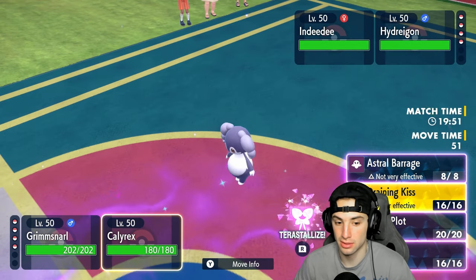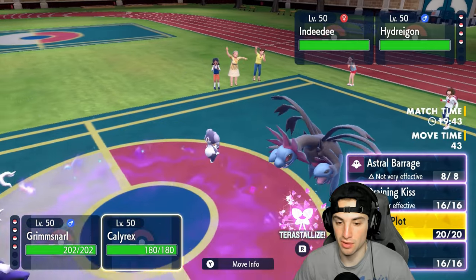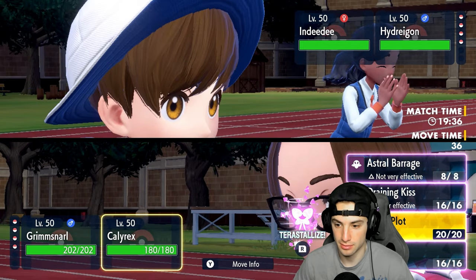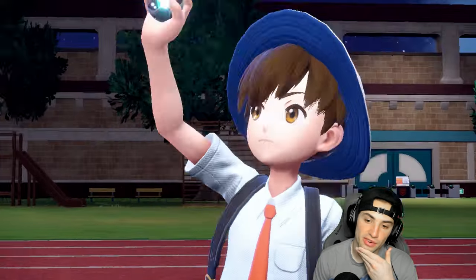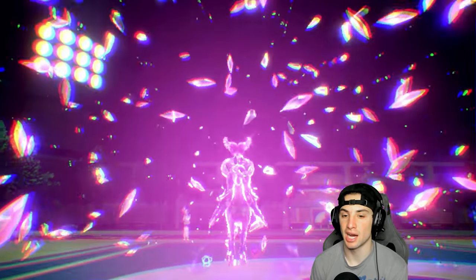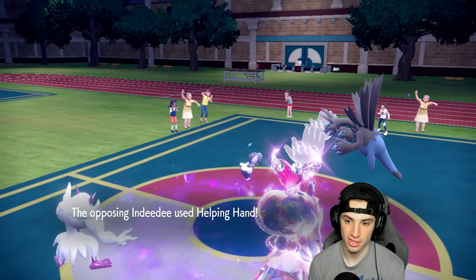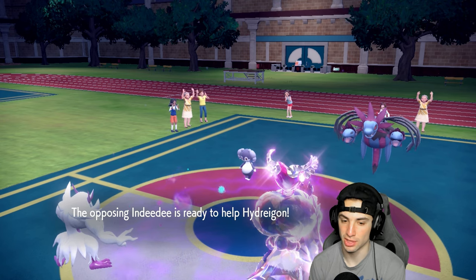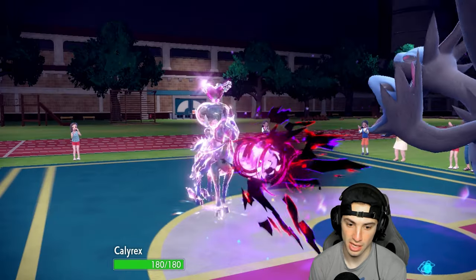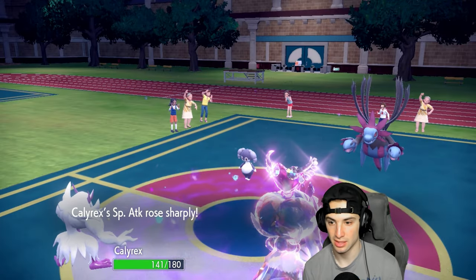I could go Terra Fairy into Draining Kiss, or I could Nasty Plot here — not a bad call. I'm going to go for the Nasty Plot alongside Tarasalizer, going for a risky play. Indeedee could go for Follow Me, and Hydreigon could go for Dark Pulse. Let's see — they go Helping Hand and Dark Pulse. The screen is out and about, we negate some damage. Dark Pulse doesn't do nearly enough damage as they'd want, and this Nasty Plot is now set up in full effect.